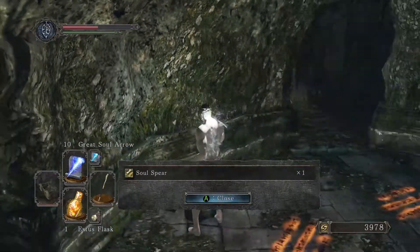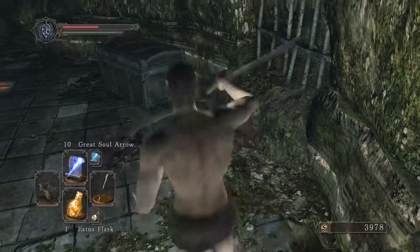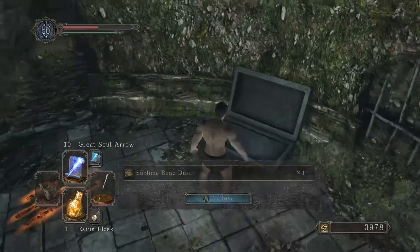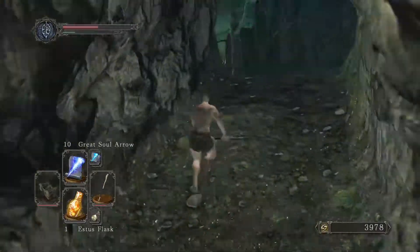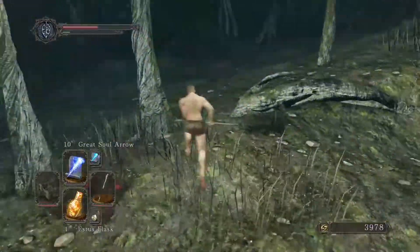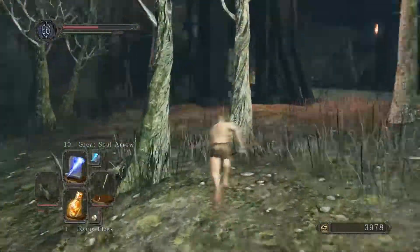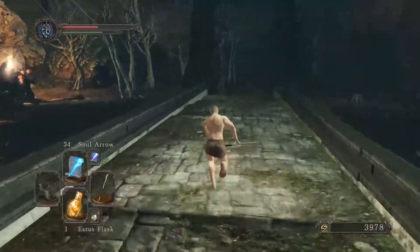Soul spear is right here — if you didn't see where I came through I'll show you one more time. Let me grab everything here. He also allows you to get access to the sublime bone dust, which is very good for later game. Depending on who you ask, you don't really need to continue on from here for the moment, but I say let's just defeat the boss in this area and get them out of the way — after all, a gank boss is the last thing you want to have to fight later on in the game.